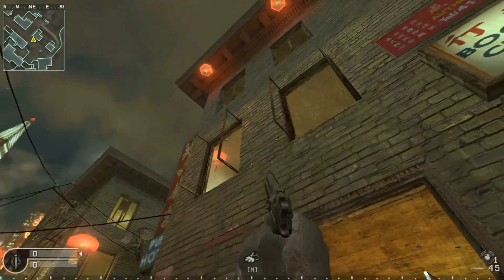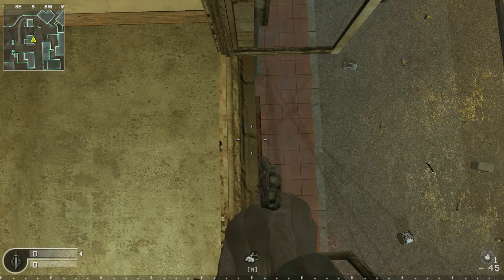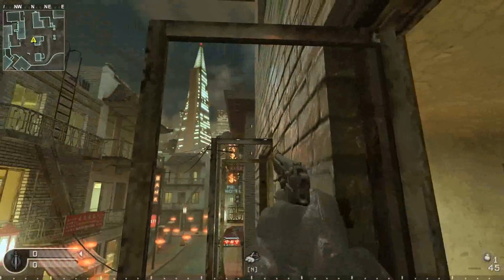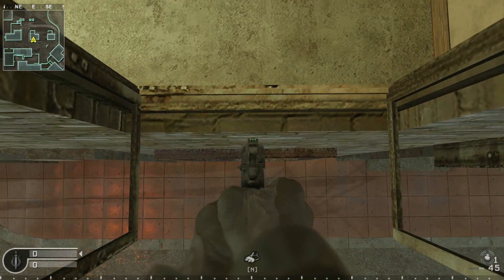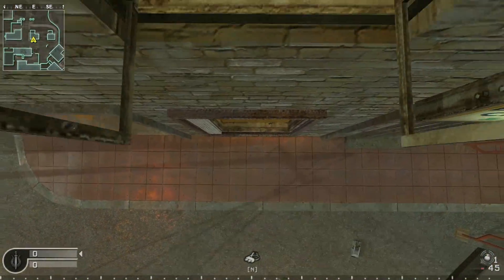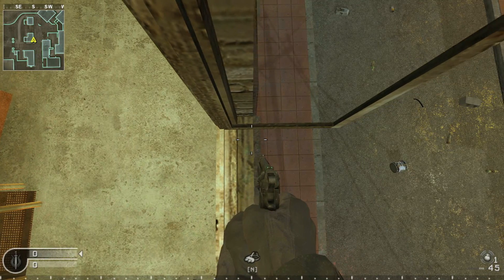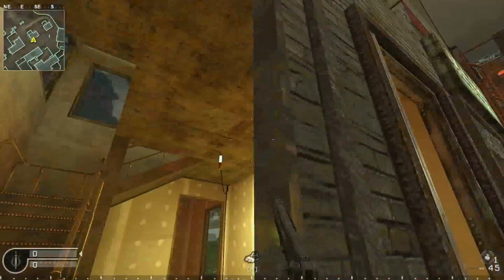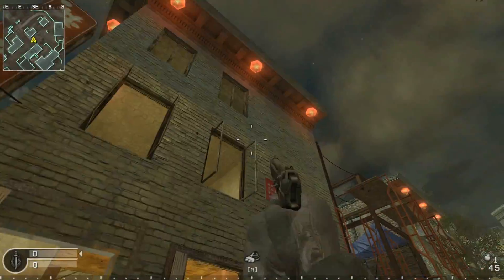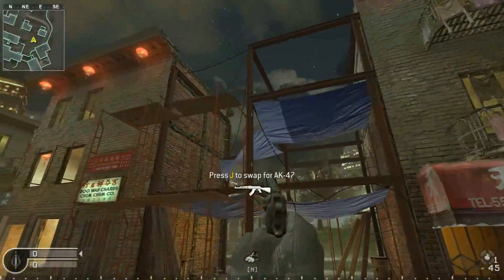It's a mantle stack, two-man - whatever you want to call it. What you're going to do is have a friend edge out of the window as much as possible. It has to be the window closer to the construction thing, and every other window should be broken except that one. You're going to stand on the other window and edge out on the edge. Then do the mantle stack - jump on top of your friend's head, you'll be on top of the window, then quickly run jump onto the construction thing.